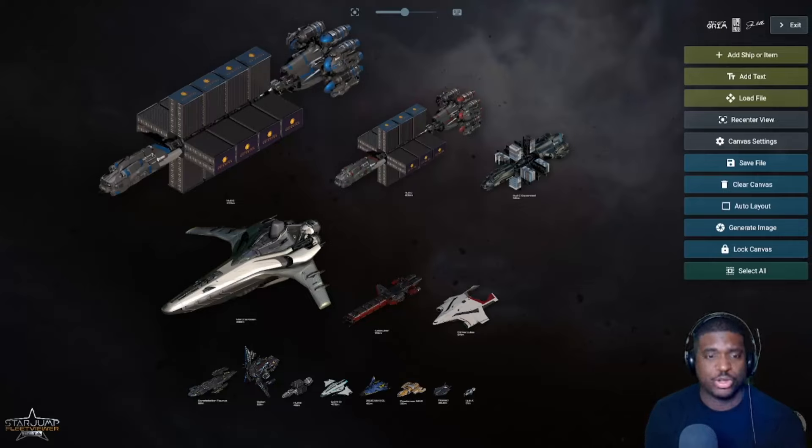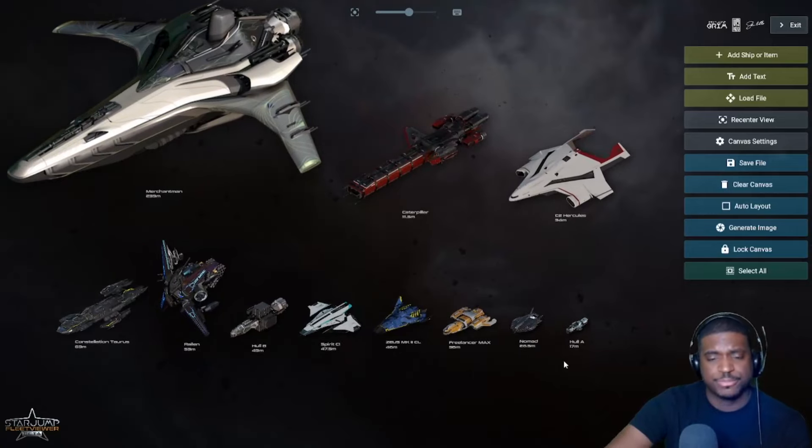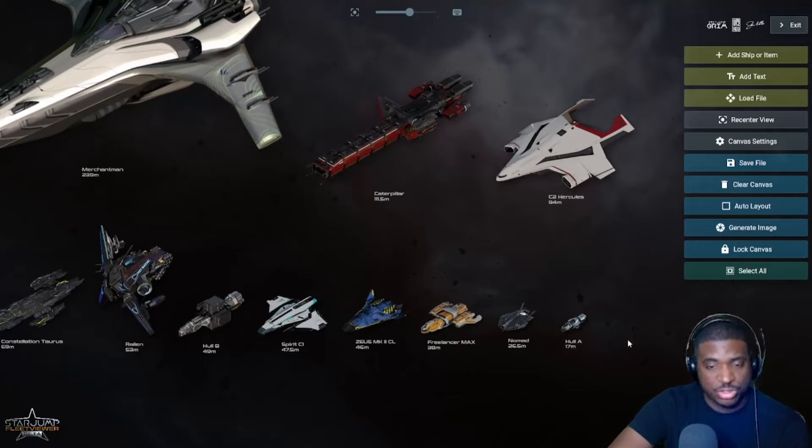It made sense to talk about cargo ships in this video since it's a very big part of the game. There's a lot of discussion about distribution centers — how safe or dangerous they'll be, how they'll work with exposed cargo elevators. If these missions encourage you to go into hangers, whether it's package delivery or something else, I think it makes smaller cargo ships more useful because instead of putting up your own money, you're doing it as a mission.